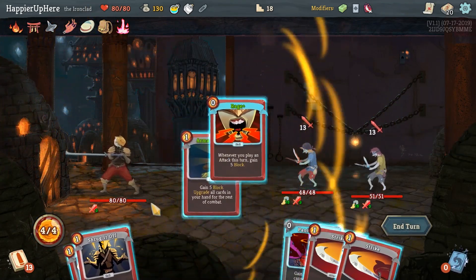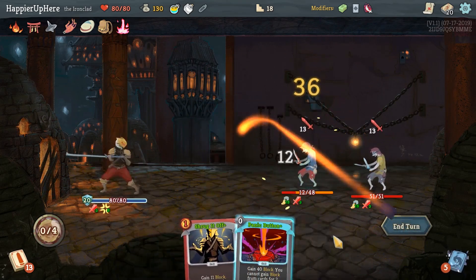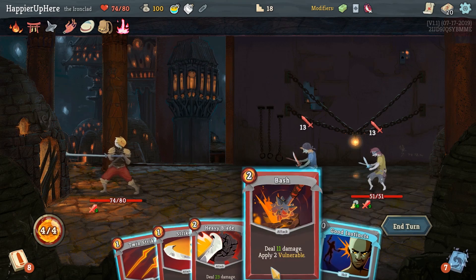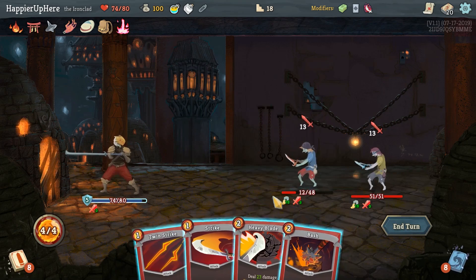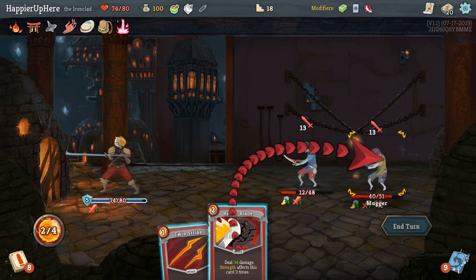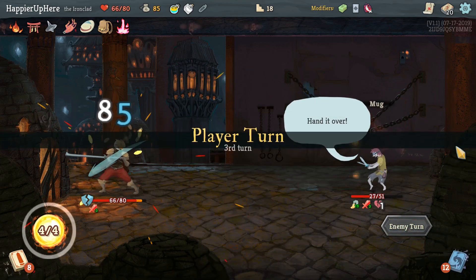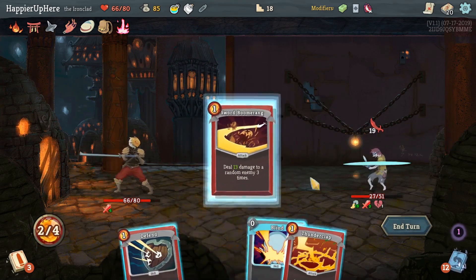Let's do Rage, Armaments, upgrade everything. With four energy this is just easier — with Snecko Eye it would have been challenging, but I'm not sure that would have been a great idea for our score. Good Instincts, Bash, and Heavy Blade — kill the backliner. Okay that doesn't kill it. Maybe we just save a little bit of HP and kill it with a few cards. 19 incoming — we can do Limit Break and then upgrade all over the mind first.